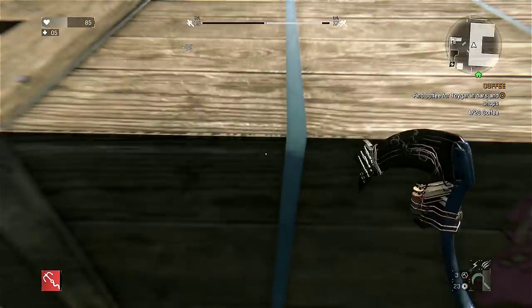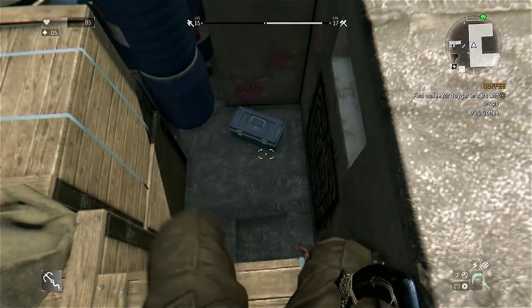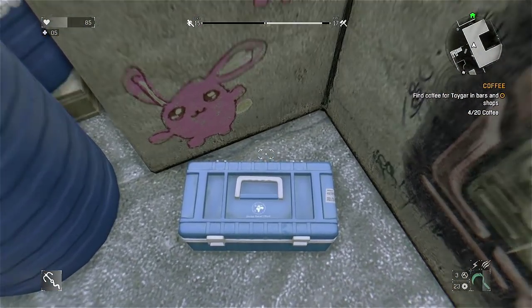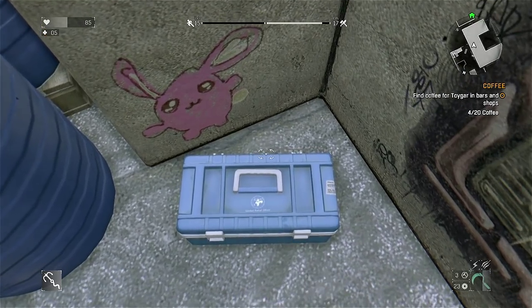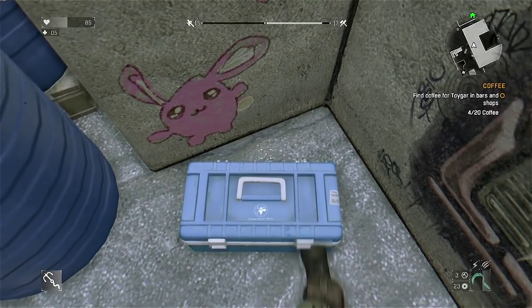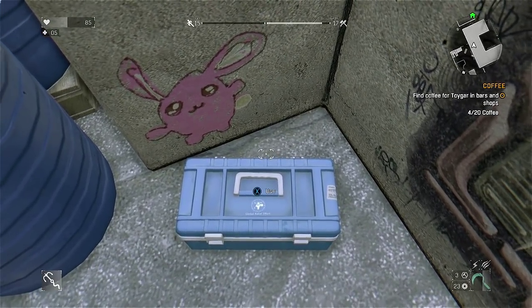Once you get up here, just go behind these boxes that I'm looking at and you will find a little tackle box. That tackle box says press X to kick — you're going to press X to kick it, and you need to keep pressing X for a solid minute.